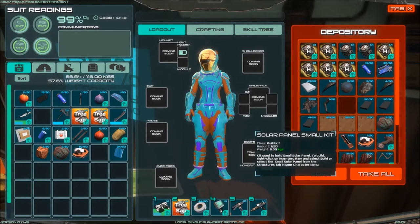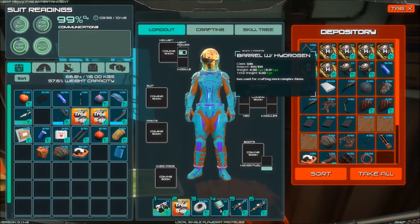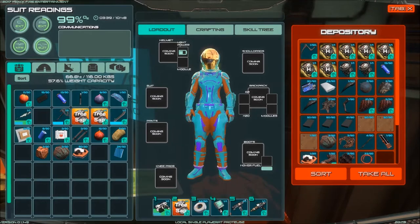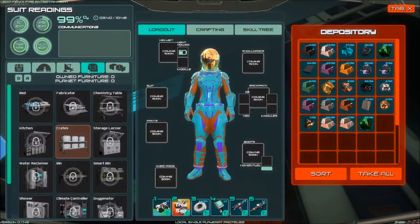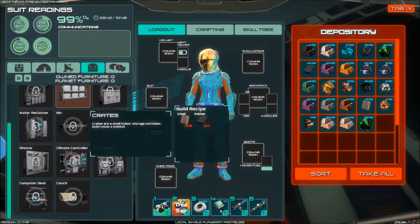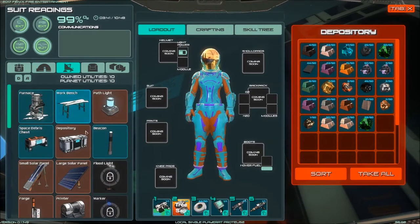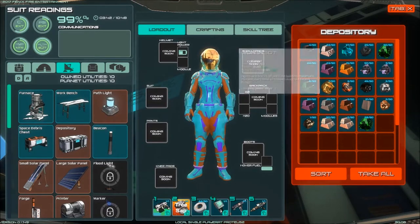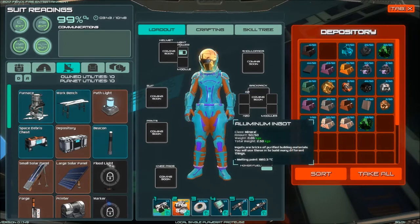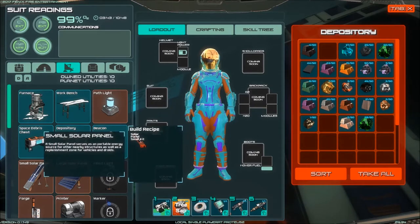There's a small solar panel kit — that'll do for what we need up there. We've got some hydrogen in the barrels already, and we've got plenty of barrels. A depository — it's under radar dishes. We're going to need iron and aluminium. If we want a small solar panel, we just need the kit. That's fine.